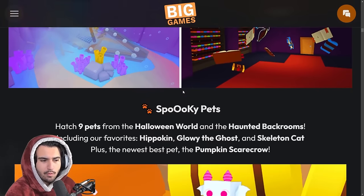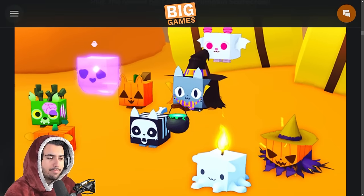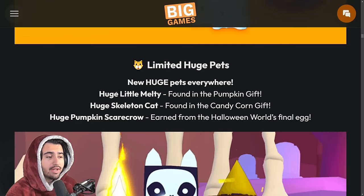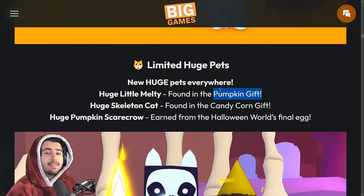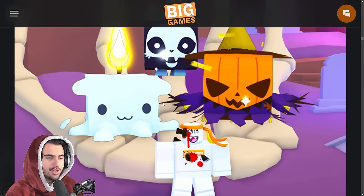There are a bunch of new Halloween-themed rooms for the haunted back rooms. In terms of regular stat pets, the pumpkin scarecrow is going to be the newest best stat pet. The huge little melty is found in the pumpkin gift, and the huge skeleton cat is found in the candy corn gift — so there are two types of gifts. We can also earn the huge pumpkin scarecrow in the Halloween world's final egg.